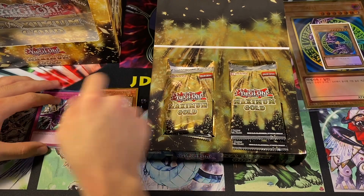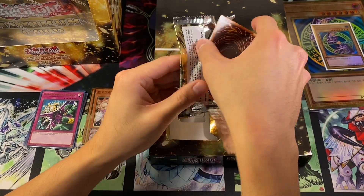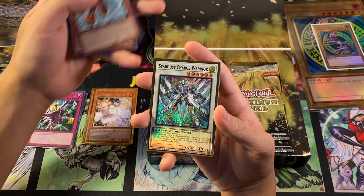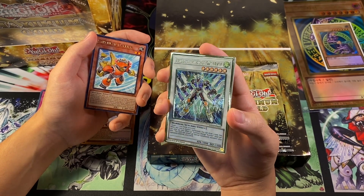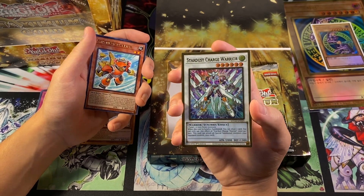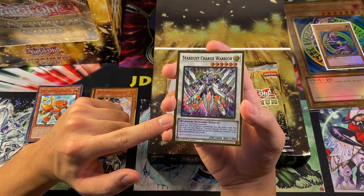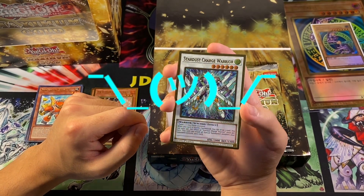Deep Prison — a nice throwback, the upgraded Sakuretsu Armor, very influential when it was played in the early Synchro Era. We got Coach Soldier Wolfbark, Cyber Dragon Core, Synchron Carrier, and Stardust Charge Warrior — finally not a gold secret rare. But honestly, these premium golds with how shiny they are almost look like fake cards — not in a bad way necessarily. If I hadn't played Yu-Gi-Oh! in the last few years and someone showed me this card, I'd say that doesn't look like a real card exactly.